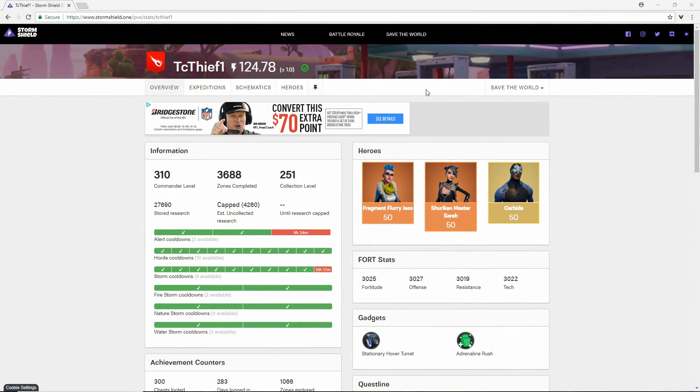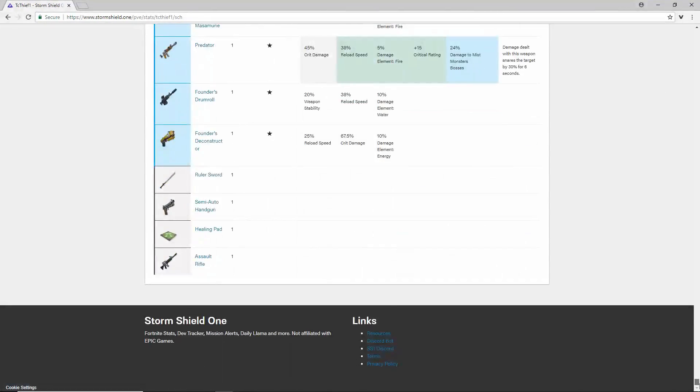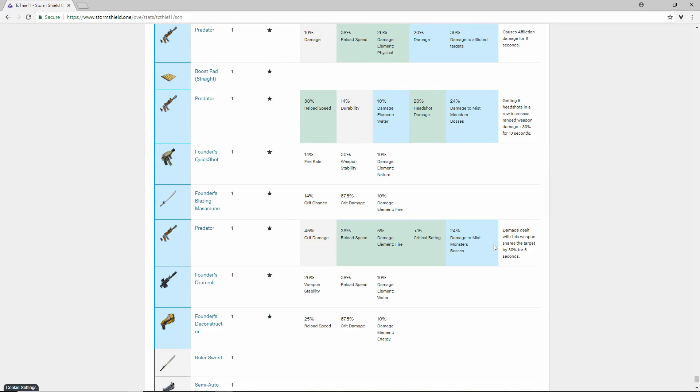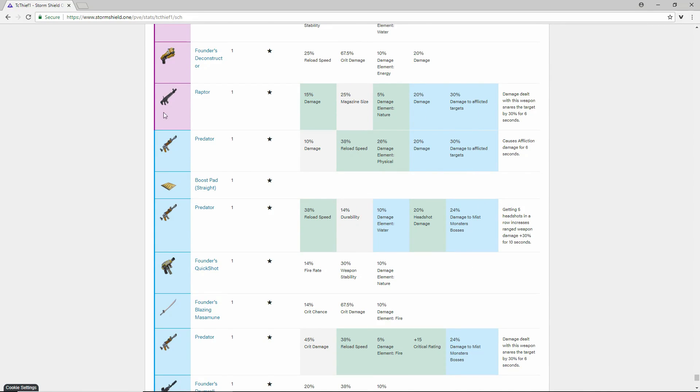To see the fourth, fifth, and sixth perks, go over to Storm Shield One — an awesome utility tool for Fortnite players. The link is in the description. Storm Shield One will tell you what the perks are going to be when you fully upgrade the weapon. I have three weapons called Predators: one with flat damage has Snare at the end, and the other two with headshot damage and critical rating have bad perks. I'm going to recycle the ones with bad perks and increase the rarity of the one with Snare.